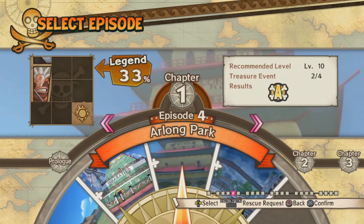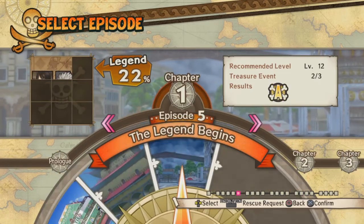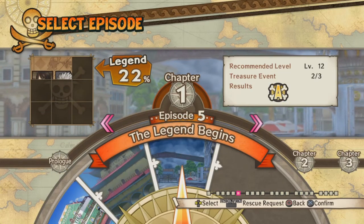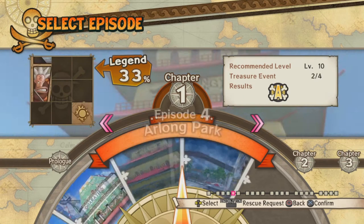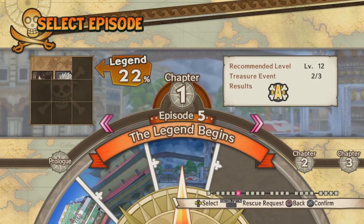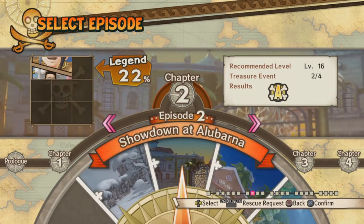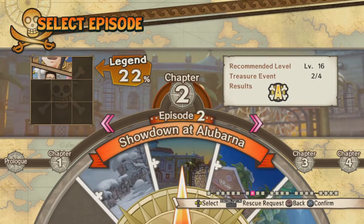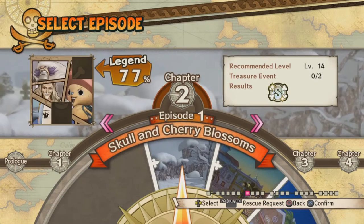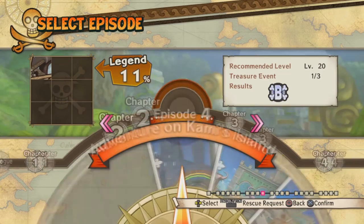You get the whole Arlong Park arc as well, an abbreviated version cut down to level size. And then we also get Rogue Town, which I think is finally nice to have in this game. And then we get the first half of the Grand Line with Chopper joining and the whole Alabasta arc, and Skypiea as well.